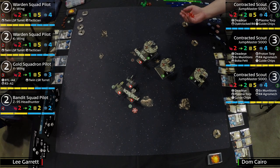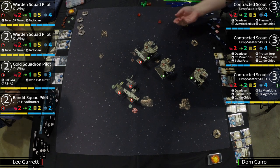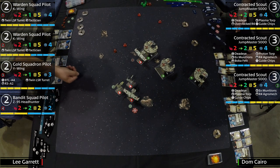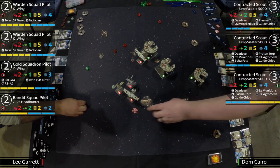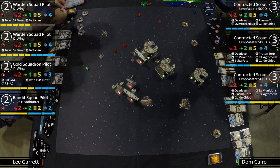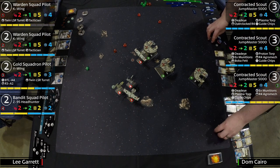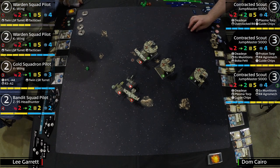That target lock is totally usable on this attack along with the guidance chips. Target locking the two blanks, going to guidance chip that last blank — four damage right there. That's how it works. The K-Wing spends the focus to evade, taking three on the shields. Three shields are gone, but the K-Wing's okay — they have nine hull and shields combined.